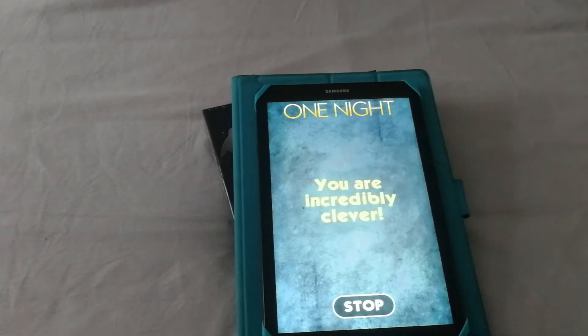You are incredibly clever — you've just unlocked secret randomization options! Tap that little gear, then tap the Edit button in the Other section, and then tap Randomization.